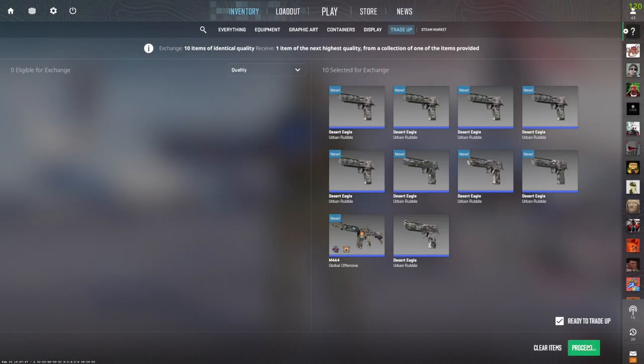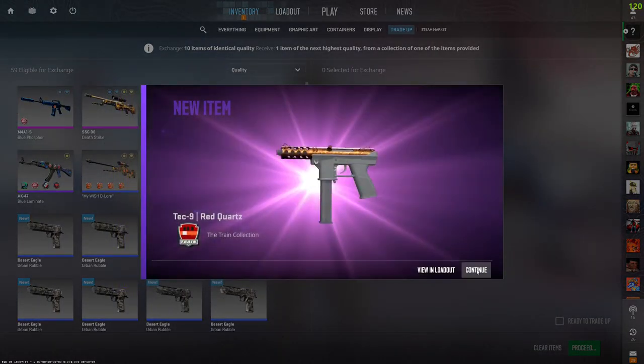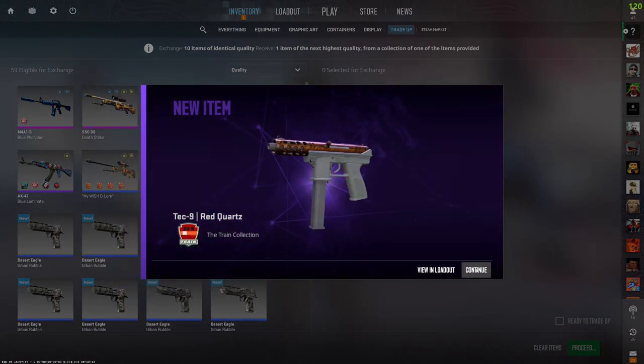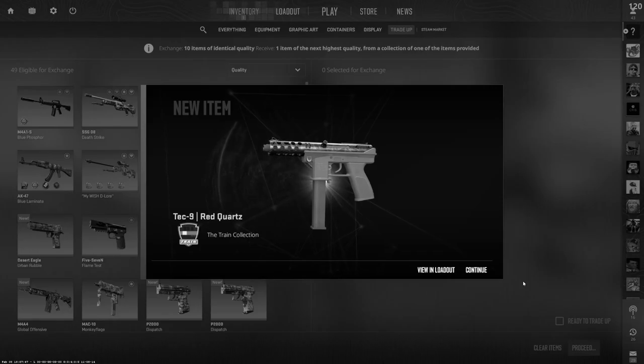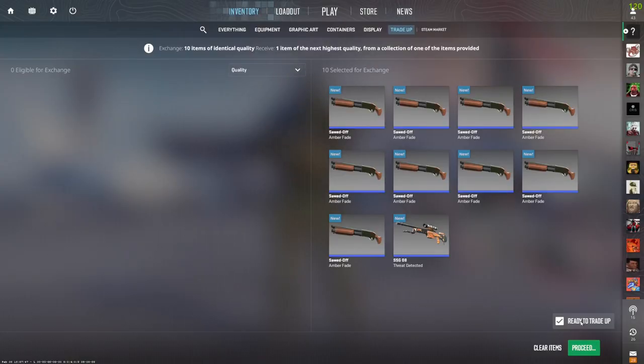Now to the third trade-up — three, two, one, let's go. Still no. Okay, and now to the fourth trade-up. Come on, let me hit one. Let's go. Okay, come on — three, two, one, control.